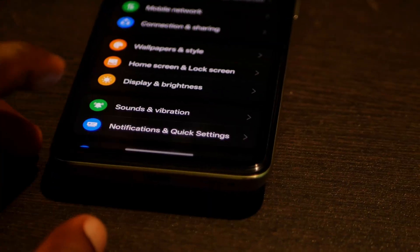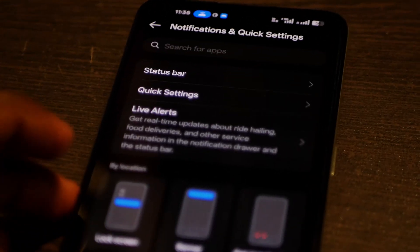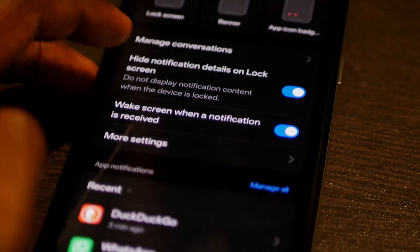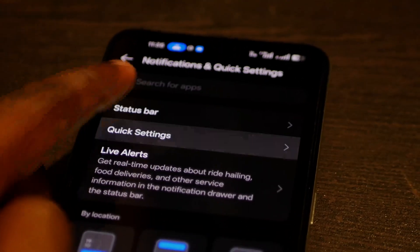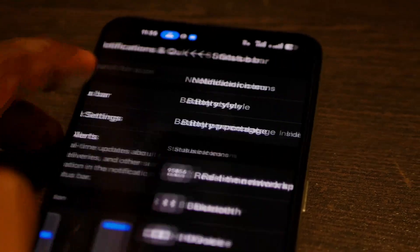The main highlight you will notice after installing this ROM is definitely the animations. You see in reviews of new phones those creamy smooth animations — the fast app launch speeds, switching between apps very slickly and smoothly. This ROM provides the same experience on this phone, which was a welcoming touch — a little unexpected and a breath of fresh air. I really enjoyed it.